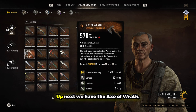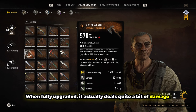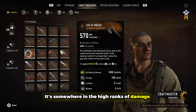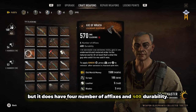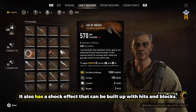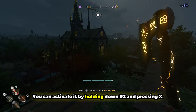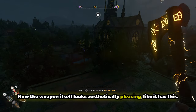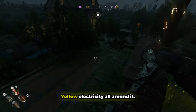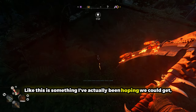Up next, we have the Axe of Wrath. When fully upgraded, it actually deals quite a bit of damage — it's somewhere in the high ranks. It doesn't have any mod slots, unfortunately, but it does have four affixes and 400 durability. It also has a shock effect that can be built up with hits and blocks, which you can activate by holding down R2 and pressing X. The weapon itself looks aesthetically pleasing — it has this yellow electricity all around it. It's really cool, and it's something I've actually been hoping we could get.